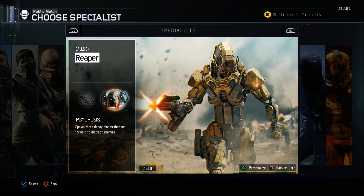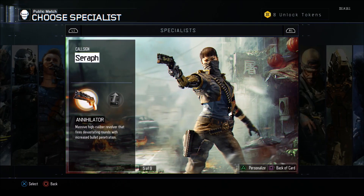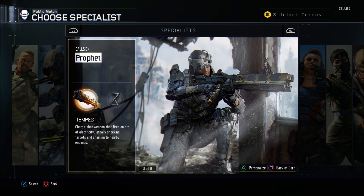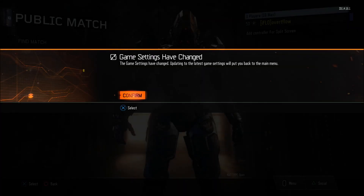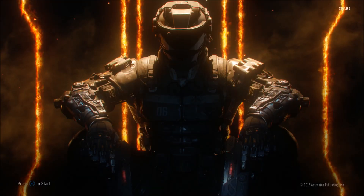Overall, I think the top three specialists are the Reaper, Firebreak, and Prophet — and Outrider too. Those are probably the best specialists to use if you don't know who to pick. I just wanted to bring you guys this video so you can see all the specialists with all their abilities and make your pick on who you want to use. Love you guys a ton — subscribe if you're new, and tell me your favorite specialist in the comments below. I am Overflow, and I'm out.